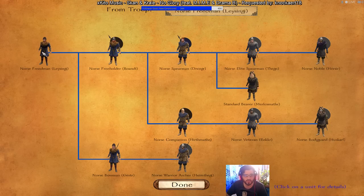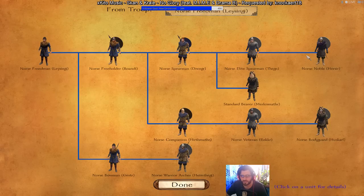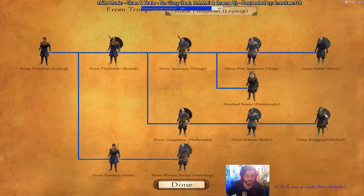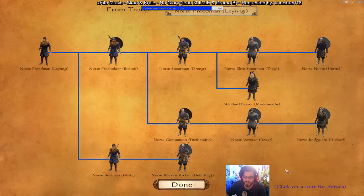Norse troops specialize into infantry. Skip the Standard Bearer — he's practically a spearman without a shield and dies quickly. The Norse Bodyguard is level 31 and the Norse Noble is level 29; go for the Norse Bodyguard since he has better armor and is stronger. They also have one of the best archers in the game — the Norse Warrior Archer at level 26. You won't find better archers. Note that Norse soldiers are pagan, so they will clash with your Christian troops.